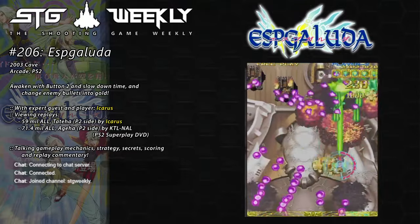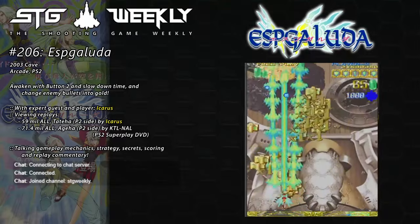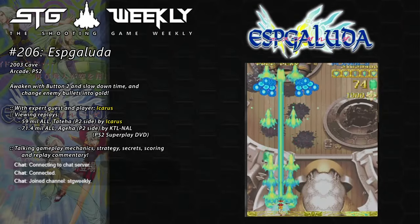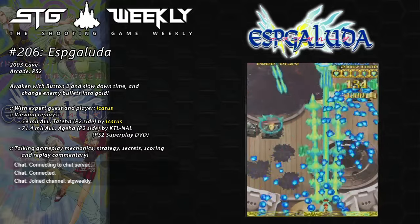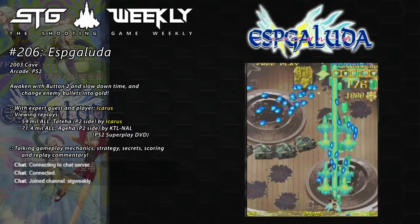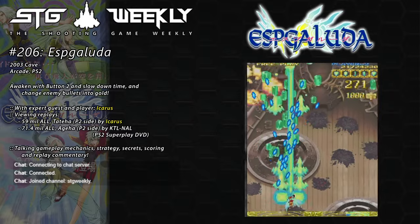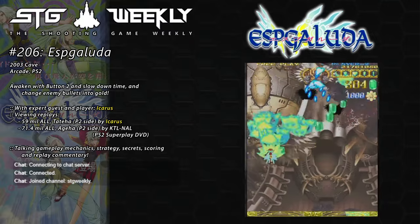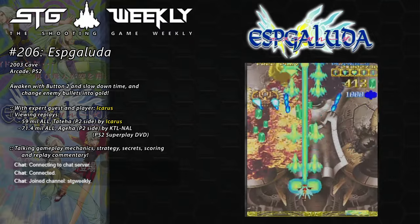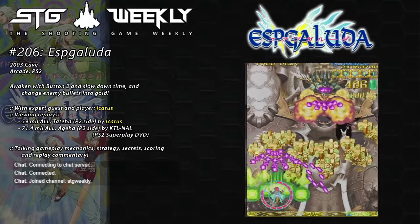Almost feels like Tatiha is the more advanced character, and Agaha is more of a pick-up-and-play option - you can destroy stuff pretty easily. And he moves faster as well. Yeah, Agaha is the fastest of the characters. Everyone loves to move fast in shmups! So if you're a beginner, picking Agaha is usually a good move because you can basically annihilate everything on screen pretty quickly, including bosses.